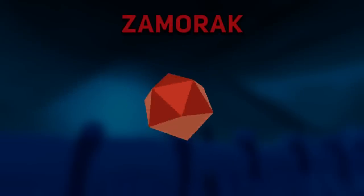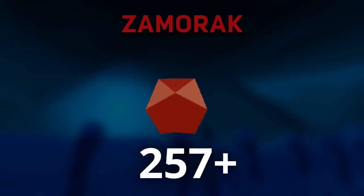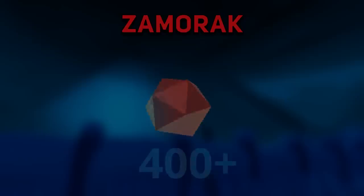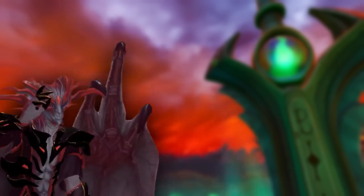Finally, last but not least: the chaos dice reroll tokens. These drop from all the elder godwars bosses and allow you to reroll loot at Zamorak — so you can kind of think of this as AFKing some Zamorak KC on the side. I personally got over 400 Zamorak reroll tokens, though a lot of that was gotten before these were nerfed. If I had to guess what I'd have gotten entirely after the nerf, it would probably be around 200 to 300. I've already used a ton of these to get the collection log at Zamorak, but I have plenty left for a future loot video — so subscribe if you don't want to miss that.